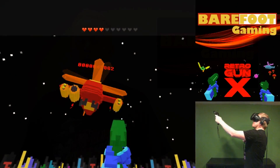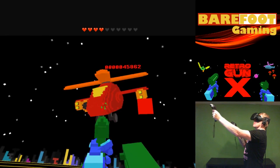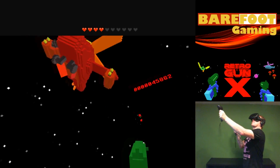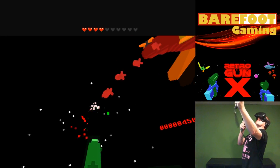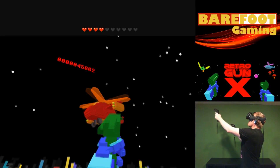Bosses come about every 10 or 11 levels or so. The first boss, for example, is a large helicopter that has a bunch of missiles and you just got to take it out. Think like you're playing an arcade game — that's how you beat these things. So I've touched on pretty much everything that you do in the game; it's just a bunch of 8-bit arcade-style enemies coming at you.